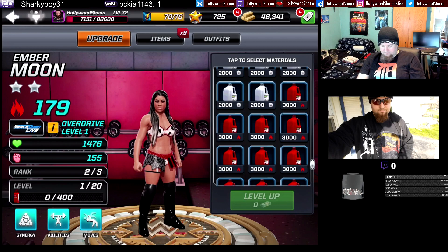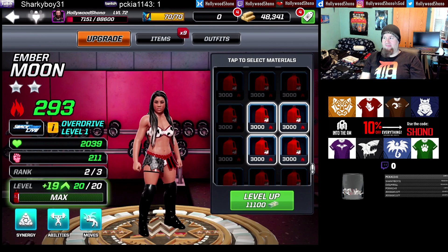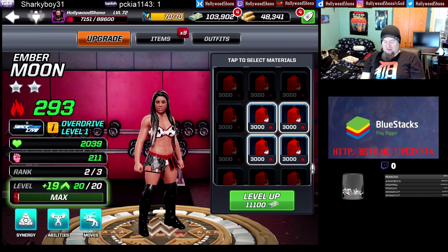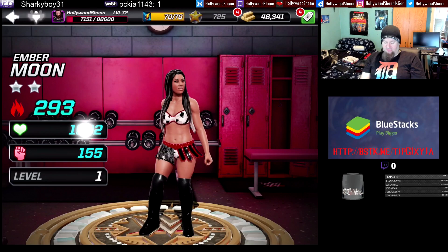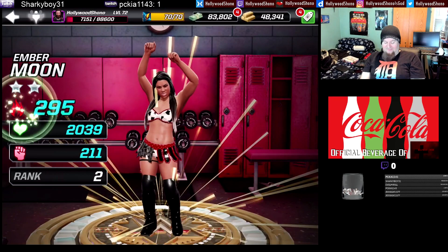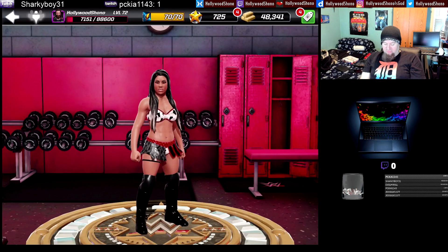Let's take Ember Moon up to rank three and max her out as well. We'll use the four wildcard materials from Clear and Insane. That gives 293 power, 2,039 health, 211 damage, and 11,100 to level up — basically the same as breaking up the cheaper materials. Another three tier one basic weights, a wildcard tier one, and 9,000 cash. She'll gain minor stats: 5 power, 29 health, and 2 damage.